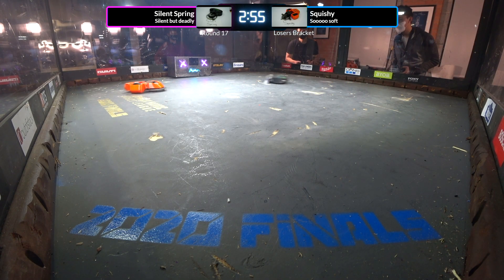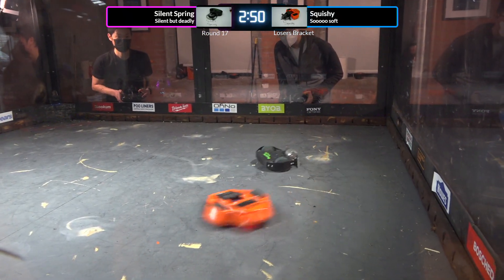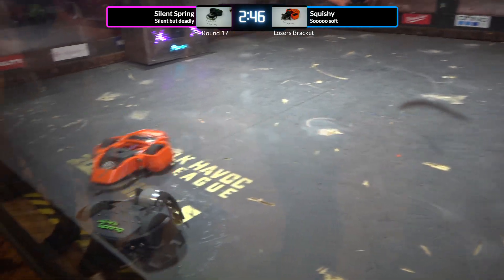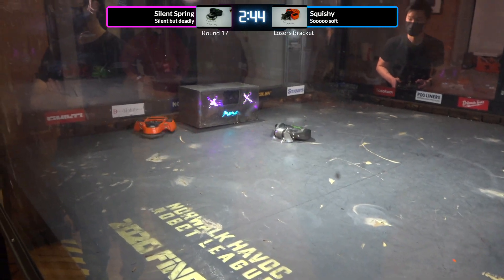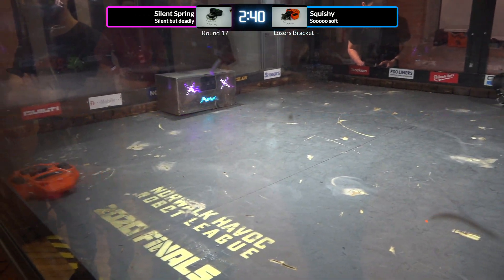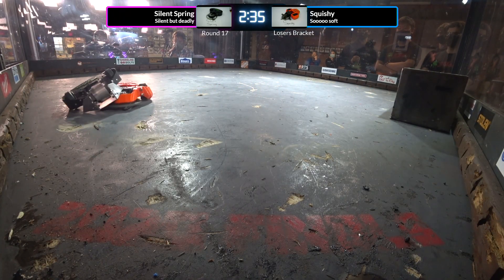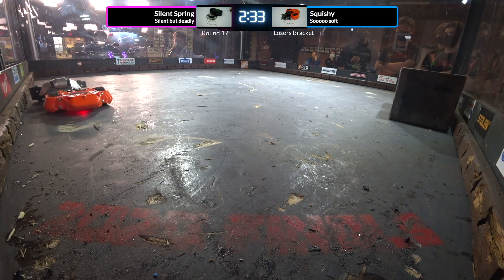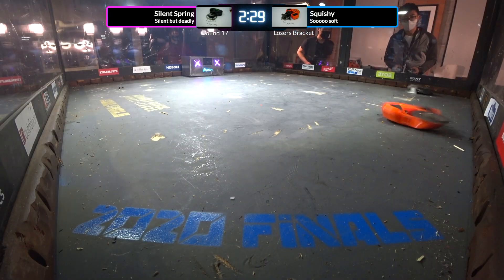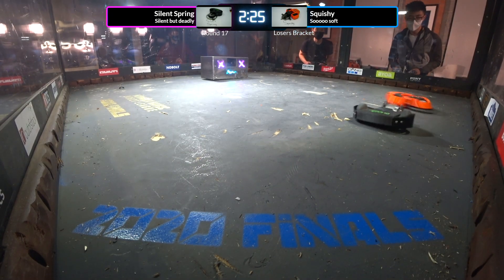Robots jockeying for position, waiting for that big first hit. Squishy's taking little chunks out of the side armor there. Silent Spring over by the wall, Squishy trying to take advantage. Excellent move by Squishy, driving Silent Spring into the wall just to get that contact with the weapon. And the floor getting torn up in this match.